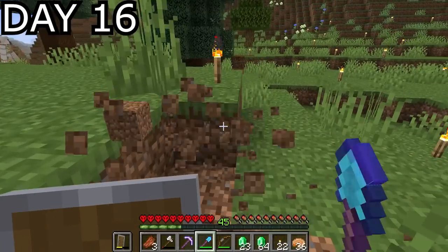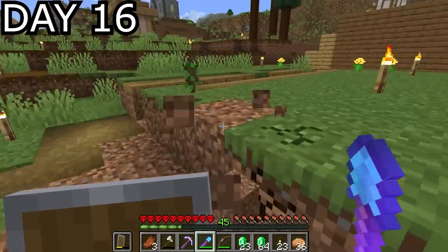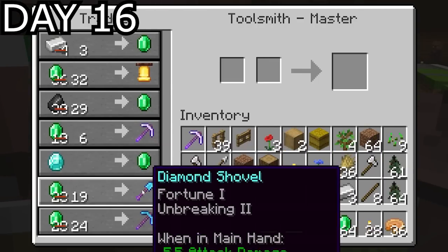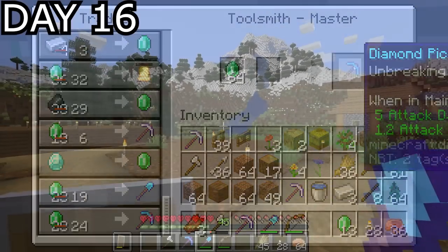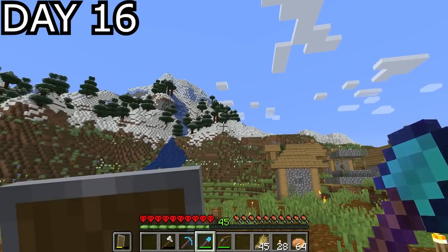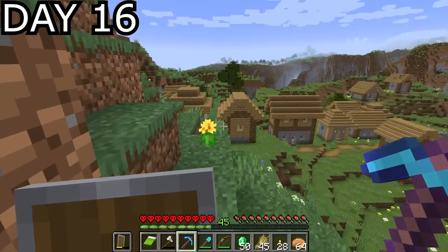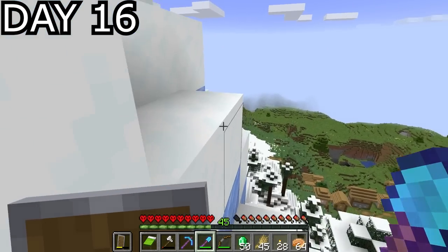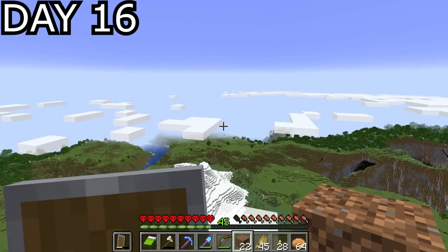Day 16 began with some terrain flattening around the trade hall in case I wanted to expand for a third time — really just an excuse to use my new diamond shovel. I got the toolsmith to master level where I was able to buy diamond pickaxes with Unbreaking 2. I thought it would be a great idea to go looking for some surface level iron in the nearby mountains, but only snow and blue ice could be seen up there, and the surrounding terrain had no surface level iron. Looks like I'm going to have to make do with killing golems.